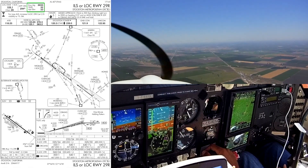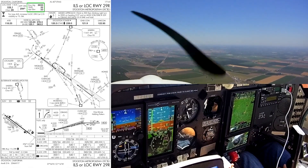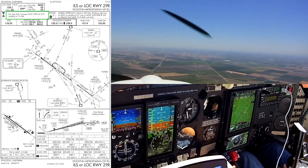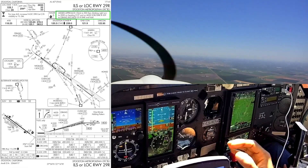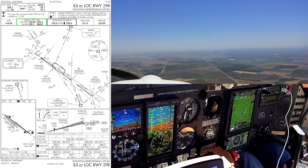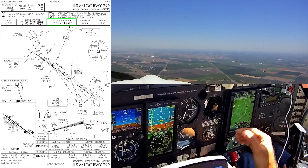Runway is 8650, touchdown zone 32. There's an inop note — doesn't apply. Got a Mauser. Missed approach is a climb to 500, then a climbing right turn to 2000. ATIS we already got, we're already talking to NorCal. We've got tower ready to go.